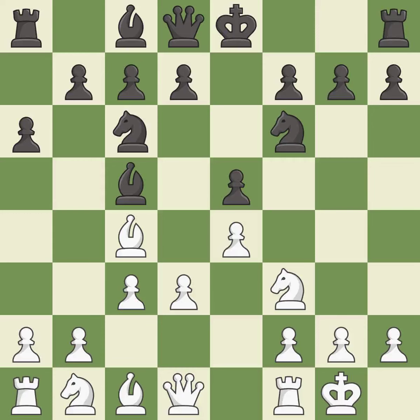Castling gets the king to a safer square, out of the center of the board, while also developing a rook. Castling kingside tends to be safer because the king is further from the center. The bishop is ready to be developed to an active square, moving to a more active square and gaining scope.